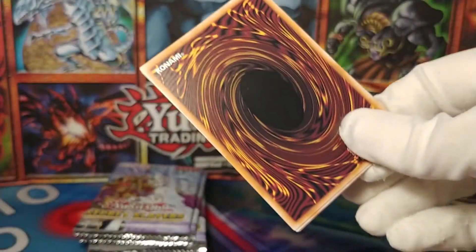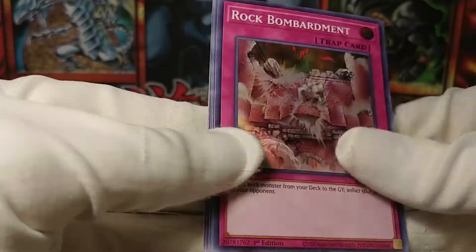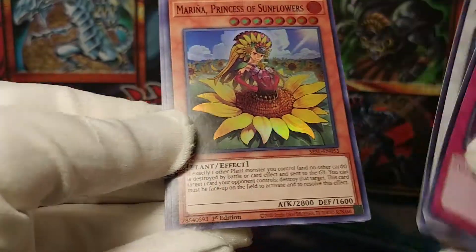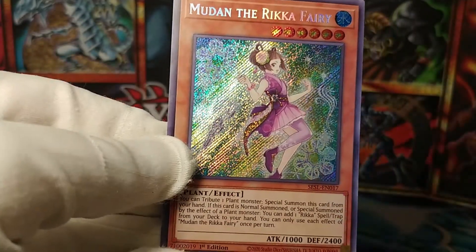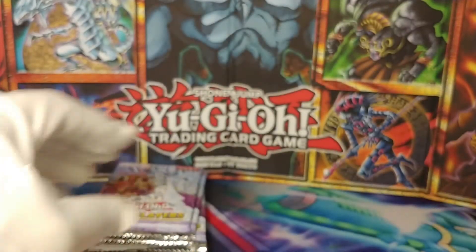So what is in this pack? Rock Bombardment — nice, love that that's a super rare here. Atemancipator Risen. Yeah, I guess it goes with the Atemancipators — of course it does. And Mudan, the Rika Fairy. Let's get that name actually into the frame. And there we go. The secret rares go in their own pile — keep them separate.